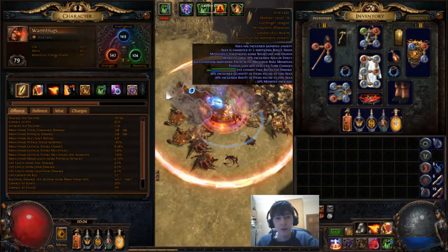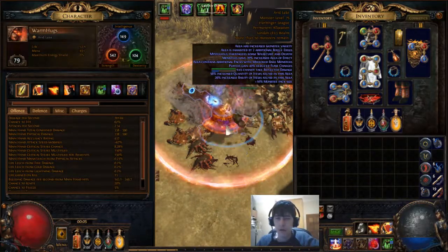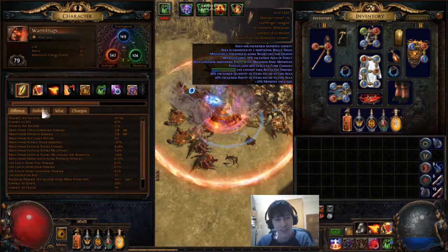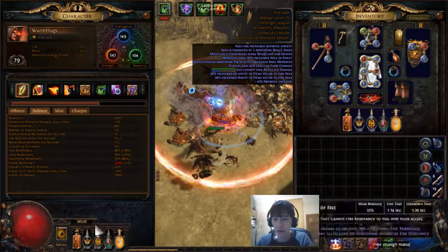Hello everybody, this is Leon Alchemist and I'm playing my new Righteous Fire character. I haven't played that much — about one day and seven hours — and I'm level 79 now. Named 'Warm Hugs' because of Righteous Fire, kind of weird. Got pretty good resistances: 88% fire res.